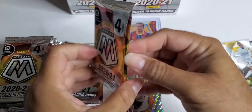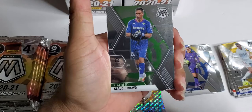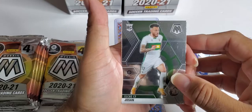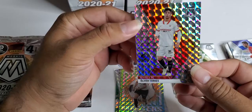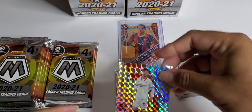These are pretty fun packs — we got three packs left. Claudio Bravo, Fernando, Joson rookie, and Oliver Torres — not a rookie, another prism. So in the comments, if you guys want to let me know if any of these are good, please do.